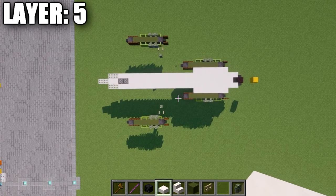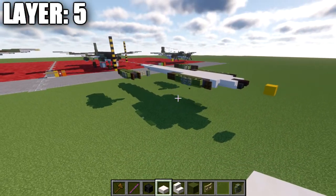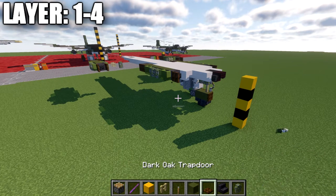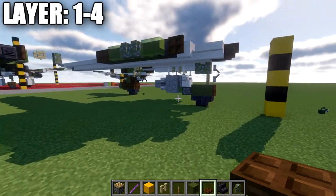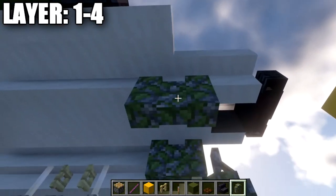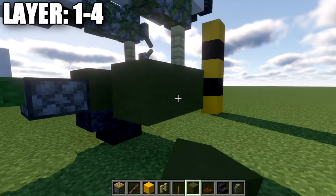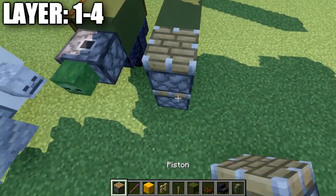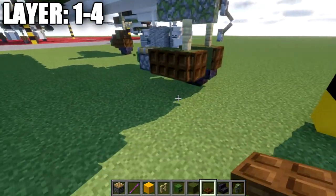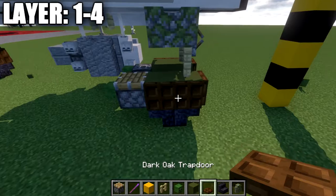Moving into layers one through four, we're mainly focusing on the landing gear and the bottom of our jet engines. Go to the bottom of the second and third upside-down stairs from the front. Place down two mossy cobblestone walls, a birch wood fence post coming down, a green terracotta block, and then one more block back. Place down a piston, then going back from the piston place down a zombie head. On the sides of the green terracotta blocks, place down trapdoors, wrapping them around. Then place down two polished blackstone upside-down stairs back to back underneath the green terracotta blocks.